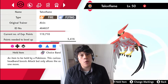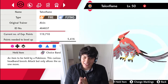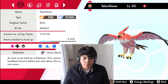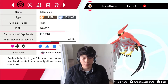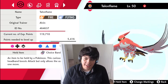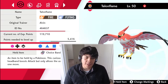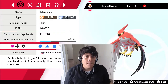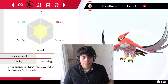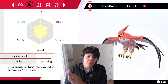The next Pokémon is one of my favorites — honestly my favorite regional bird, though it's a tie between Staraptor and Talonflame because they both bring something unique. We're running a Choice Band on Talonflame here. A lot of people prefer Heavy-Duty Boots and a flying-type attack without recoil, but we're going 252 Attack and 252 Speed with Gale Wings and an Adamant nature.